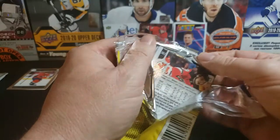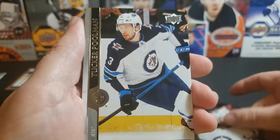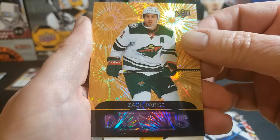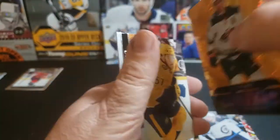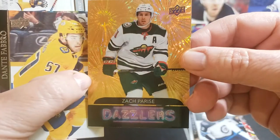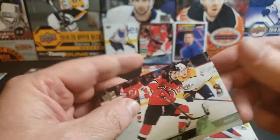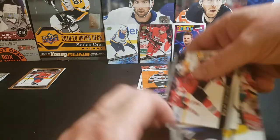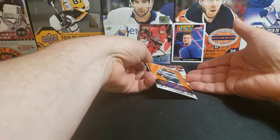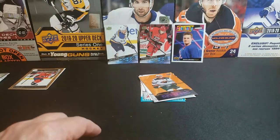Let's see if we can break the curse of Series 2. Kyle Connor, Tucker Poolman, an award winner — Tampa Bay Lightning — and the orange dazzler Zach Priskie. It is a nice looking card if you like the dazzlers. Fabro — not Fabio — Profissalo, and we end it with an eco cohesion card. We're still on the hunt for a Kaprizov, a Stutzle, or anything out of Series 2 — just not feeling it.